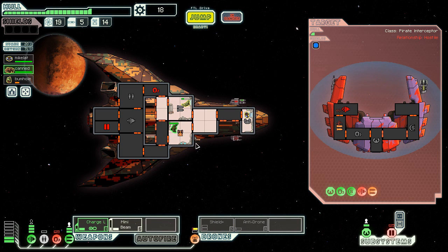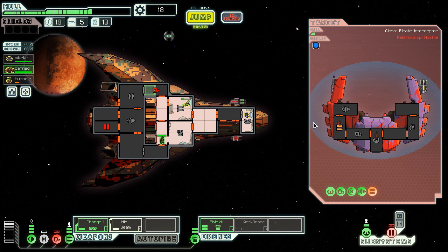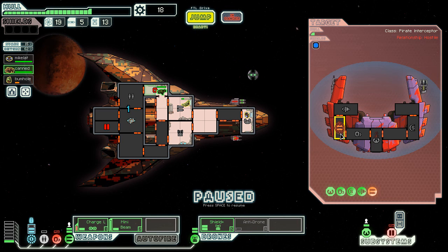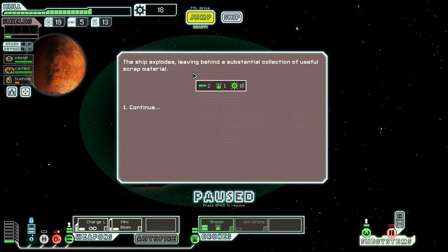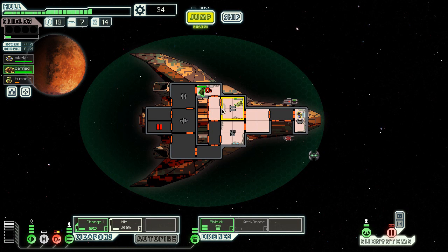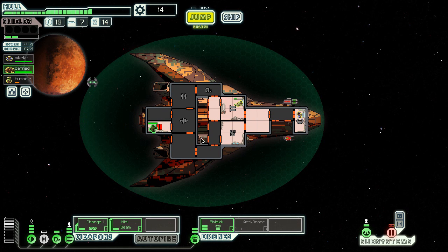I should probably charge up the mini beam. Shield drone, go up. It's good for absorbing things like shields. We got him anyway. As I said, it's good for absorbing things like missiles because regular shields can't do that, but I would say it's good to have just one — not more than that. It is actually possible on this ship to run three shield drones because this special one only requires two power. But you're a moron for doing that.